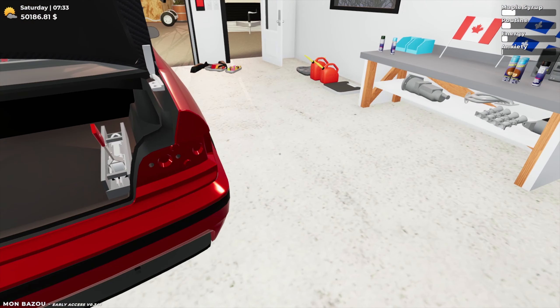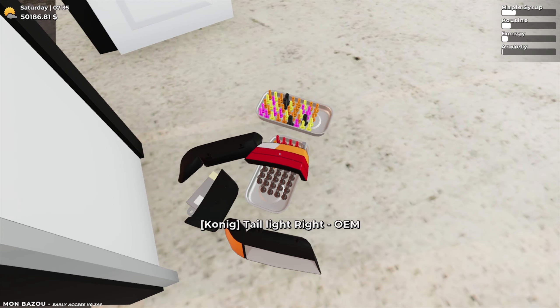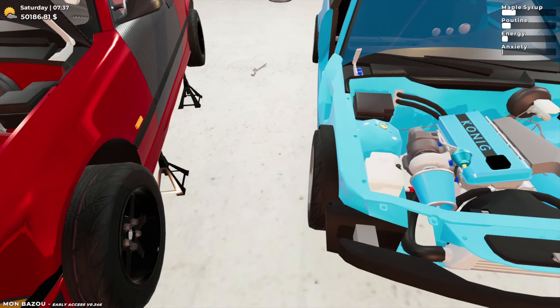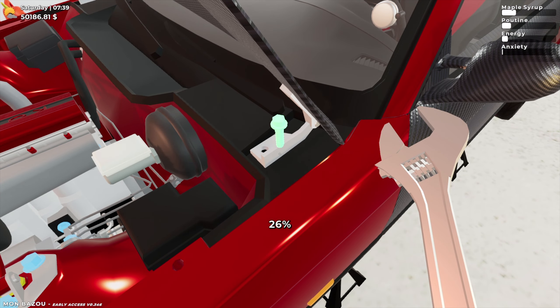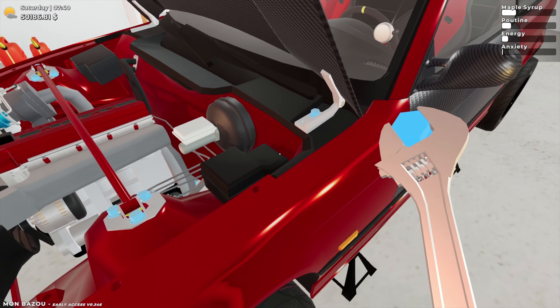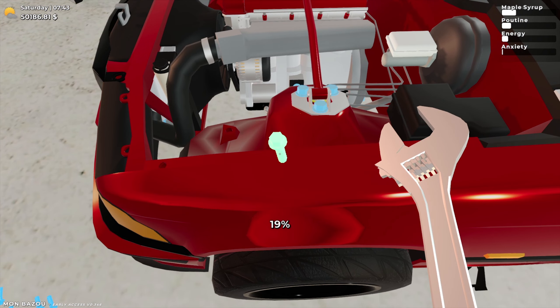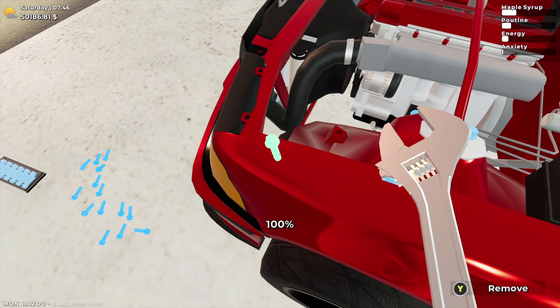So everything's on the car right now that I have. The only thing I'm missing is the taillights. This is our junk pile - all the colored bolts and the rusted bolts from this car that I still had. So let's go ahead and start putting the final touches on the red car. We're going to bolt down the hood.